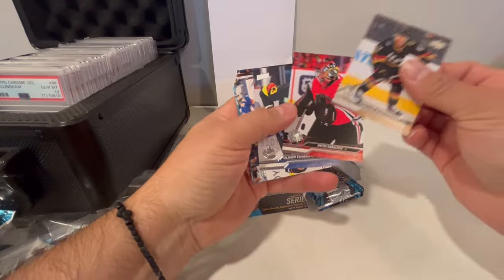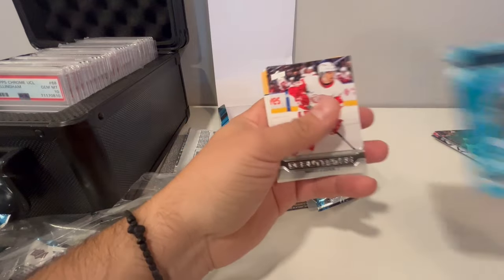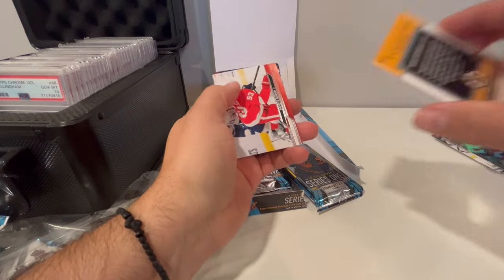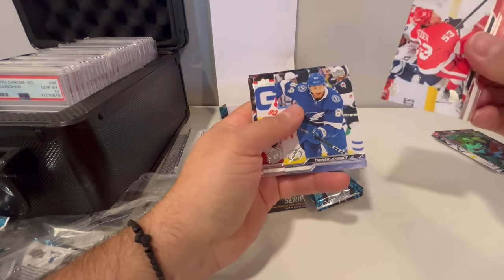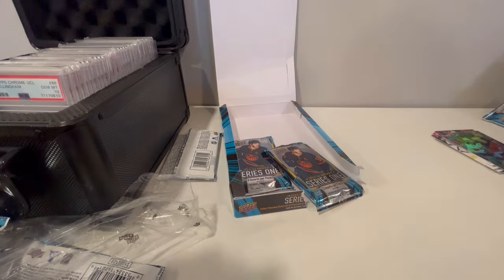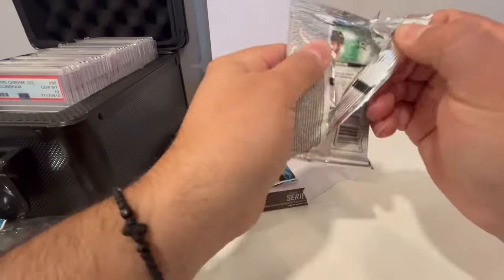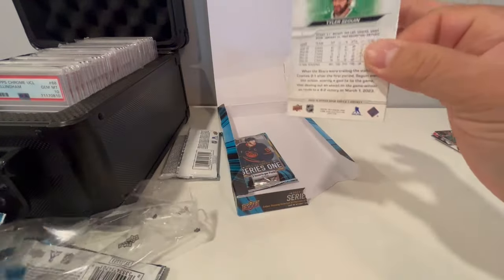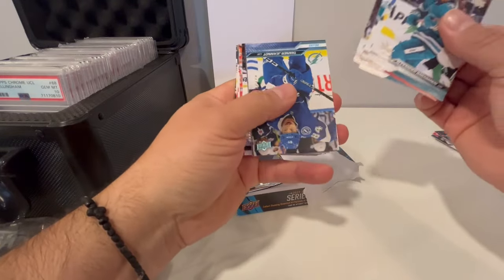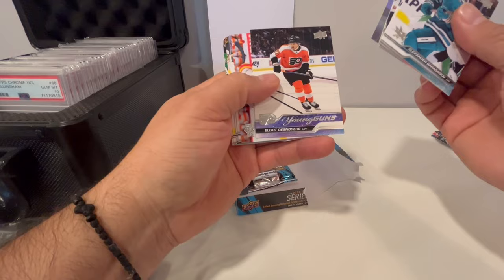Okay — Rossi, Mazar, Clarkson. Oh look at that — nice stamp postcard debuts. This is Pastrnak. There's your Connor McDavid — just a basic card. Luke Hughes special edition card. Young Guns.